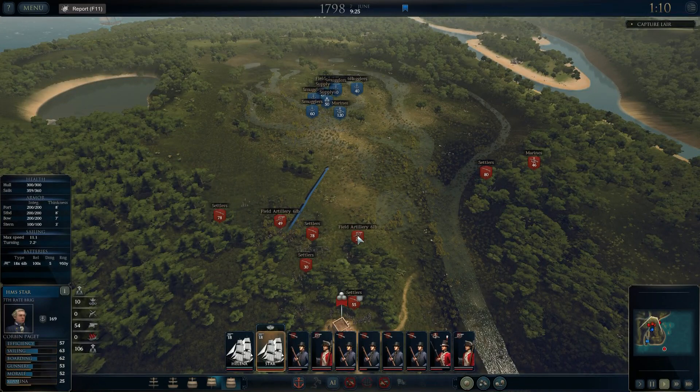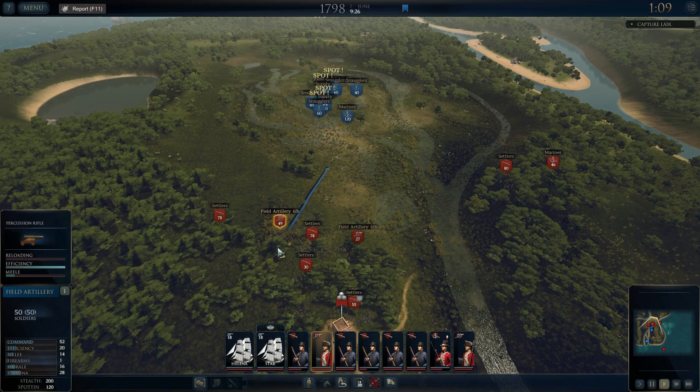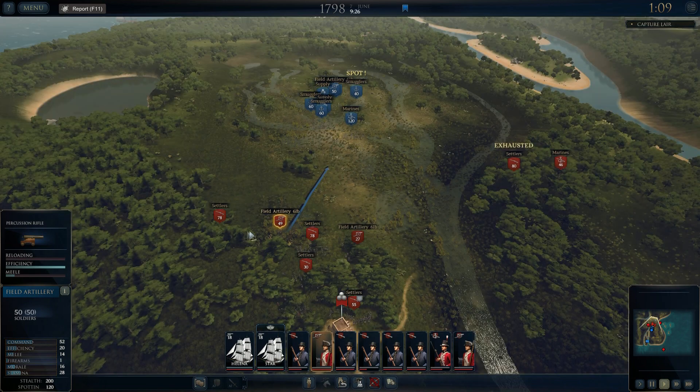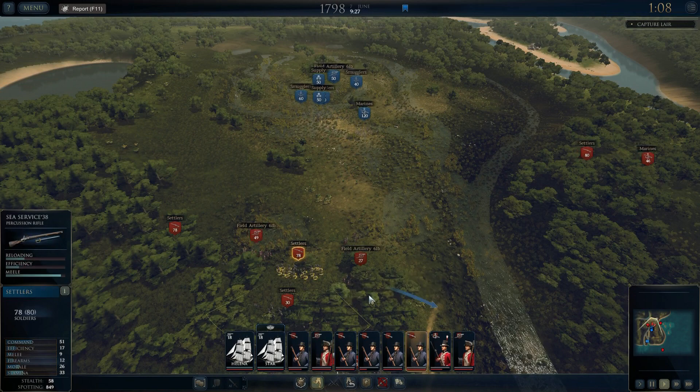I've got a couple of nice artillery guns here which I'm just going to reposition this one over here. As long as I'm in line of sight — which I'm not sure if I am to be honest — I'm going to reposition this one just back here a bit, just so that they're behind my settlers. We'll leave some settlers in the trees here.